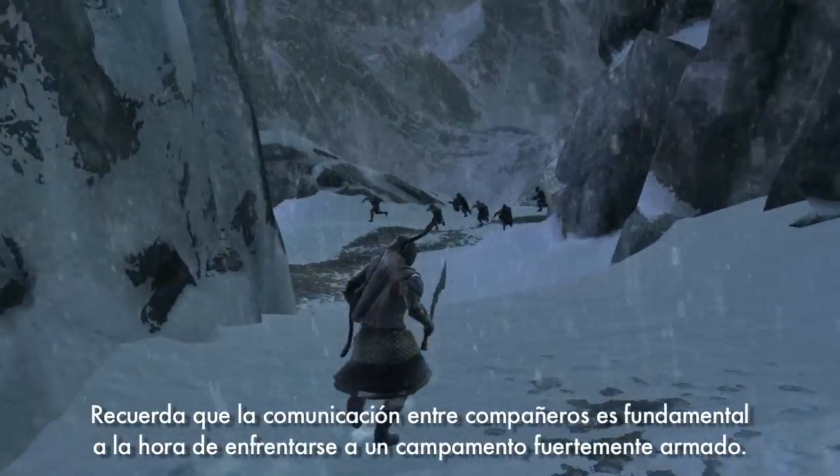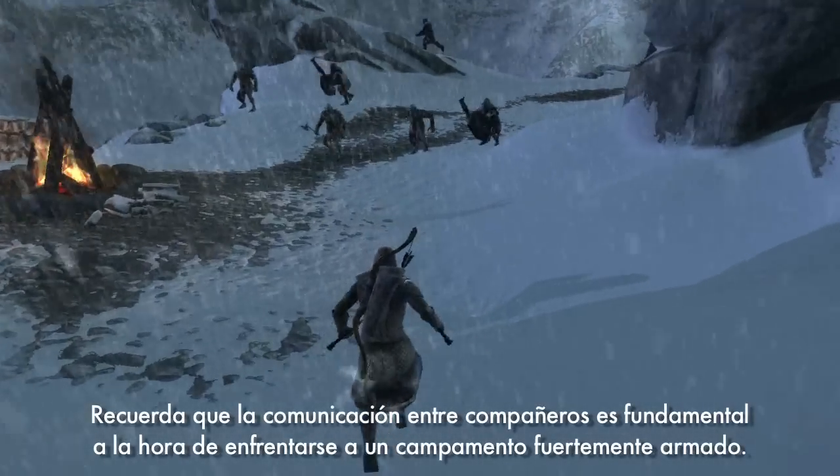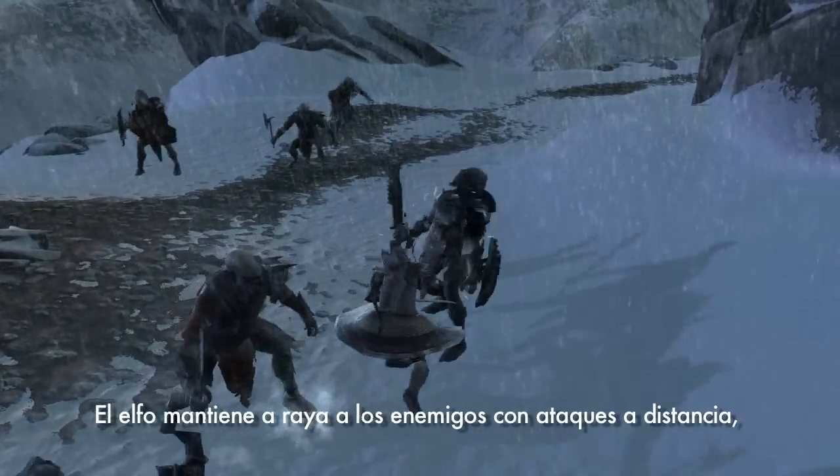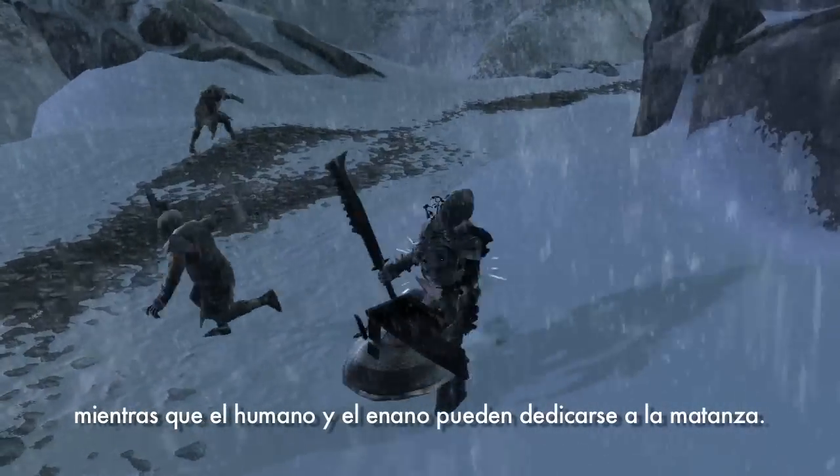Remember, co-op communication is key when facing a heavily armed encampment. The elf holds enemies at bay with ranged attacks, while the human and dwarf can go in for the killing.